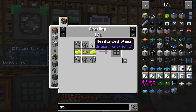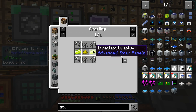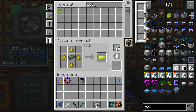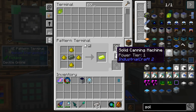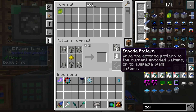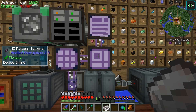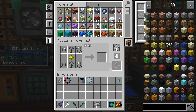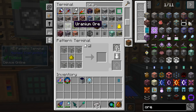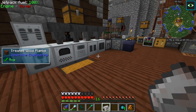We can make a pattern for that guy - what an odd number, seven. We set this inside one of our molecular assemblers, it doesn't really matter which one. So that part is done. Now we need to set up a pattern for this - back to the advanced, set up a pattern just for this. We don't have any of these currently.